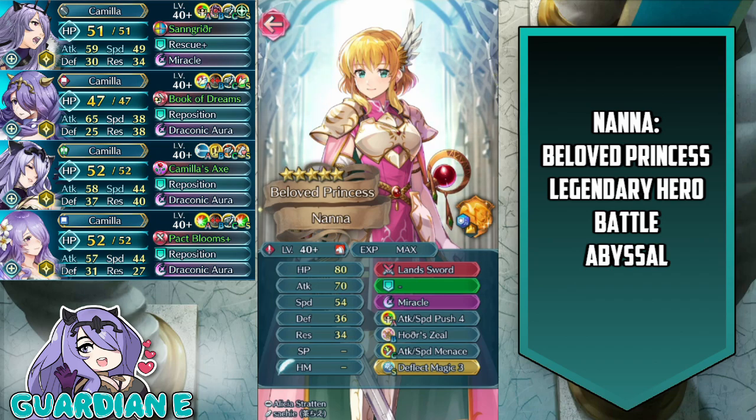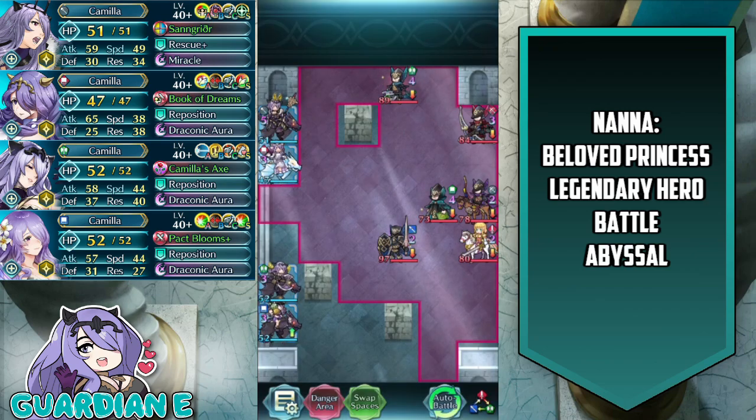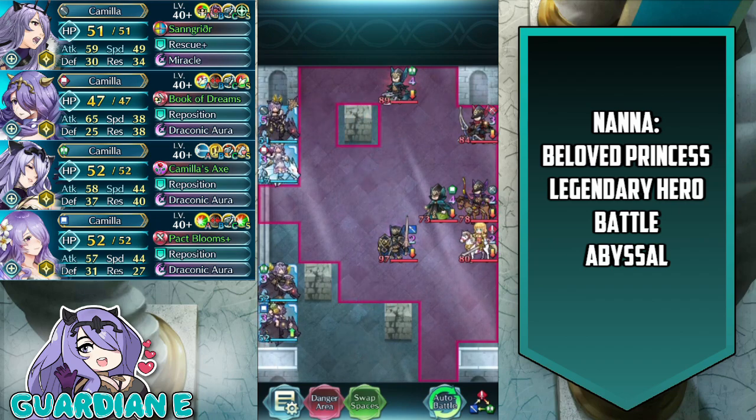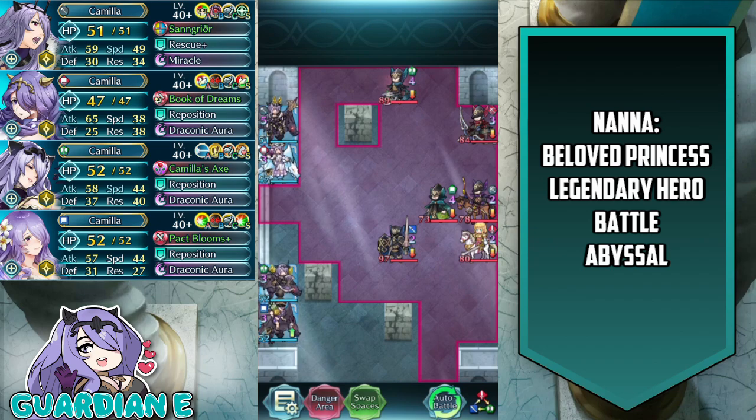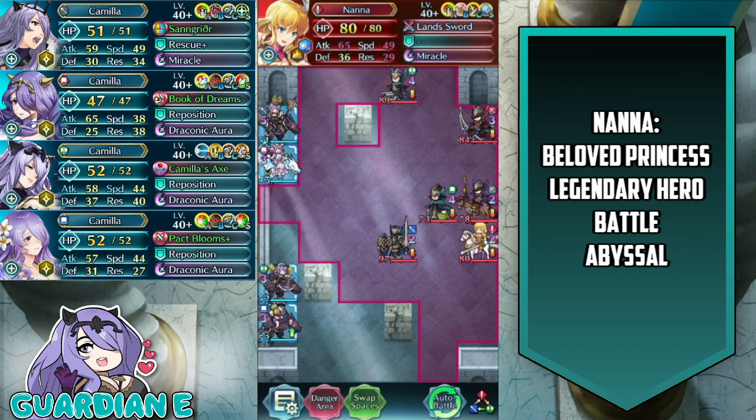Her stat spread is rather impressive, obviously geared towards attack and player phase, but her defense and res aren't anything to scoff at either. The map composition is really interesting because it's side-to-side oriented rather than the typical vertical orientation. You're all on the left-hand side and the opponents are on the right, giving a shorter range between yourselves and the opponents — which takes advantage of the fact that Nana is a cavalry unit.